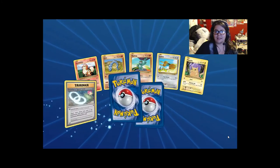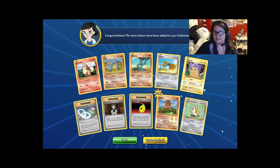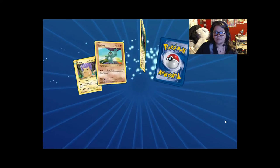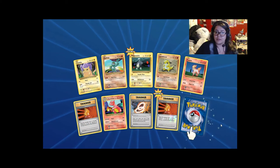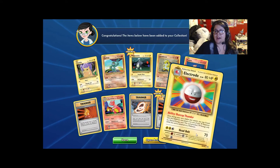More Slowbro Spirit Link, reverse holo Diglett, another Raticate. Super Potion, Charizard Spirit Link — but still no Charizard or Mega Charizard. And Electrode!